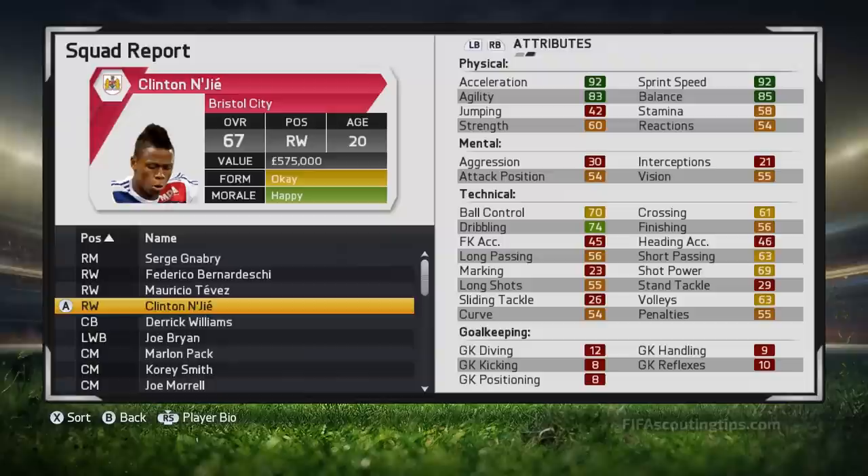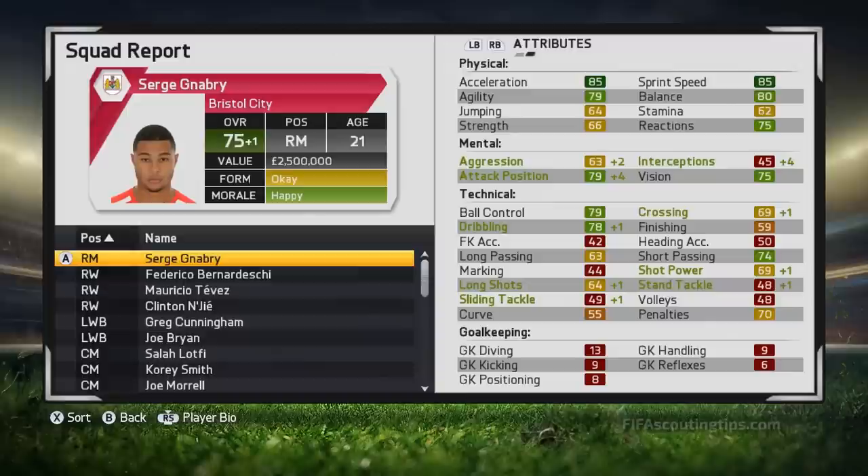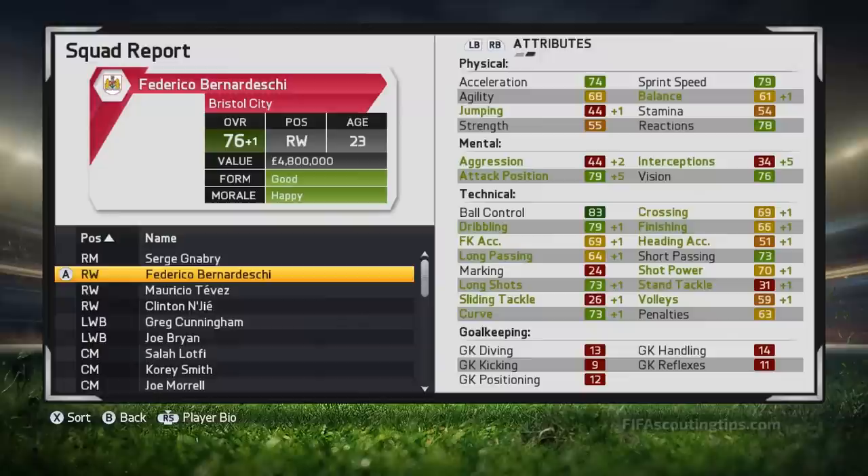Those are my recommendations. I'm now going to sim forward three seasons so you can see the type of players they develop into. Here is Serge Gnabry after three years of growth. He's now 75 overall and his ball control and dribbling have gone up really nicely — almost up to 80 now, 79 and 78 respectively. He's still very fast, so with that combination he'll be very good at taking the ball around defenders. His vision and short passing have also gone up well, so he can set up teammates effectively and could even work as an attacking midfielder.